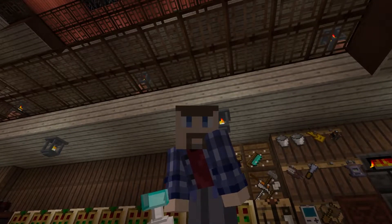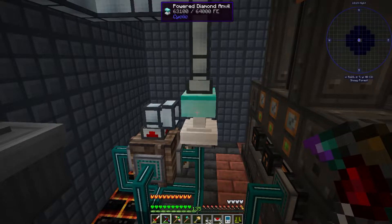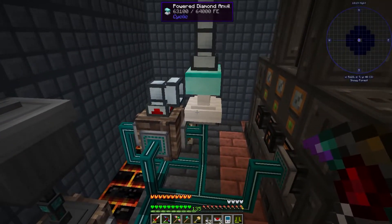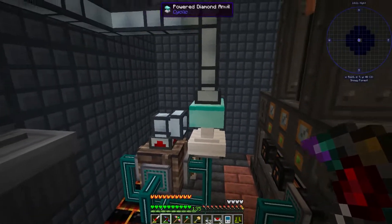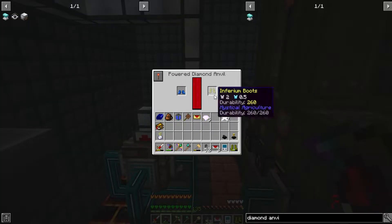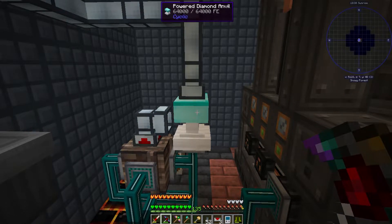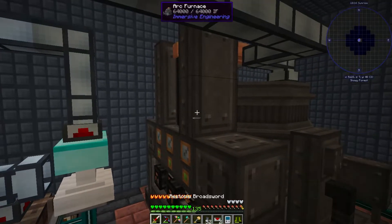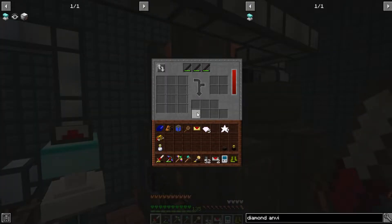Let's go put it in the mob farm and increase our output significantly. Now I've got the diamond anvil plugged into the network — it's powered via the X-Net system and it pulls in from this chest and dumps it back into the arc furnace via the top. A couple of items are already in here — one's finished repair and the other's already been done. So now we just need to turn on the servo for it and export it out, and you can see what it does when it gets over to the arc furnace.